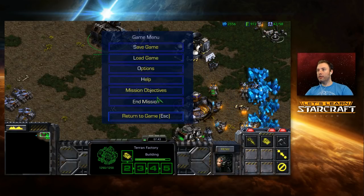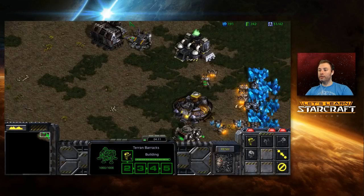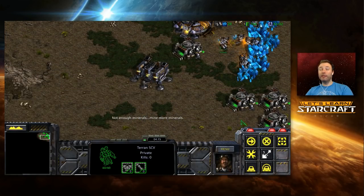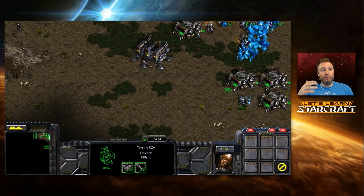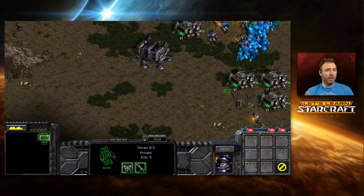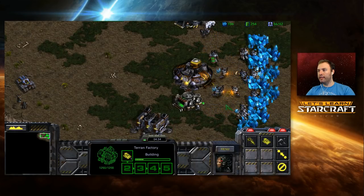Practice just trying to keep all your production going: worker, marine, tank, and keep building supply depots — never getting supply blocked — all the way to 100–150 food. Play a bunch of team games, play against computers, play Big Game Hunters, use map settings — just get comfortable doing some real basic hotkey stuff and just tapping a lot to check.